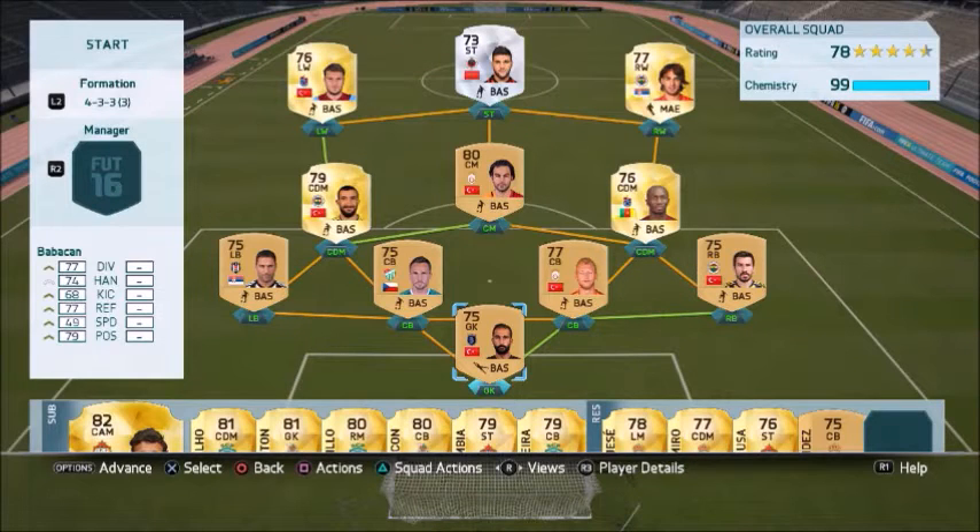Hey guys, what is up? It is RPFIFA here bringing you guys a nice little FIFA 16 underrated beast. Today we are going with a nice little Turkish squad with the likes of Kaya, Topal, Inan, Markovic, and obviously the man himself, Elkabir.